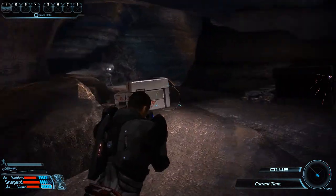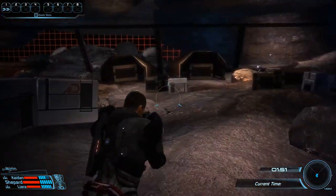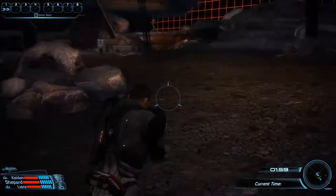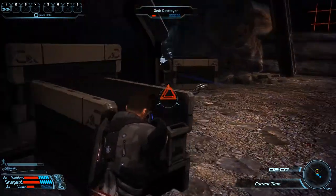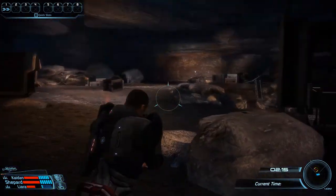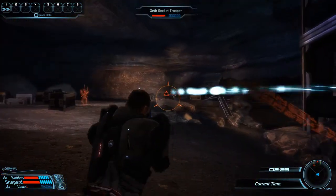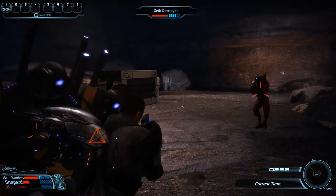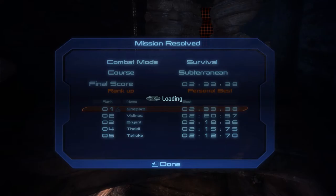We have already pretty easily passed the first one and a half minutes without putting ourselves in too much danger. Right here you see me do something that works quite well - we discovered another group of Geth but we did not engage. Instead I just turned Shepard around and went the opposite way. Eventually these Geth will catch up, but that will take a few moments - and those few moments are exactly what we need to reach the required time limit. This is one of the advantages of this large but tight map that a more open map like the volcanic one does not offer. And with 2 minutes 21 and counting we have succeeded, which means we can now safely get ourselves killed. We managed to stay alive for just over 2 minutes and 33 seconds, again giving us a nice edge over Vidinos in second place.